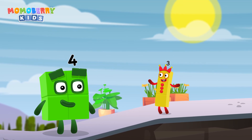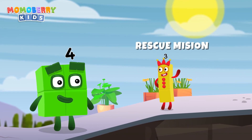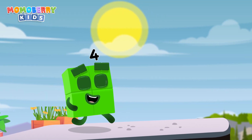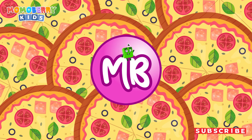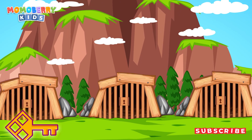For the next challenge, it's a rescue mission. Some number blocks are trapped in three different prisons, but only one of them is the right choice. Choose wisely and set them free. Three prisons, but only one is the right choice. Choose wisely to rescue your number block friend.